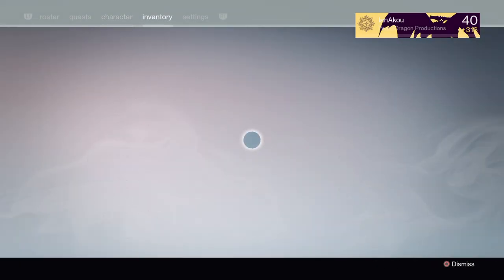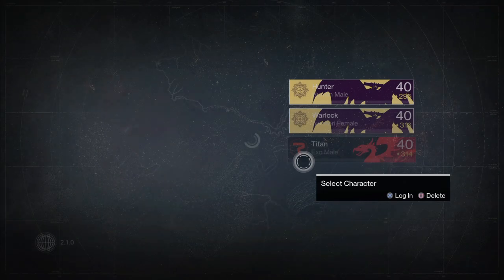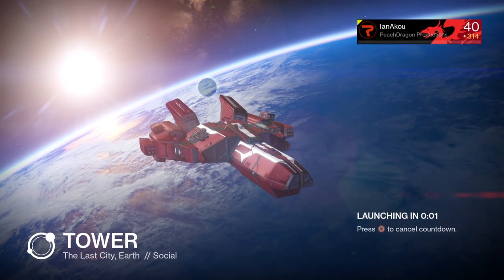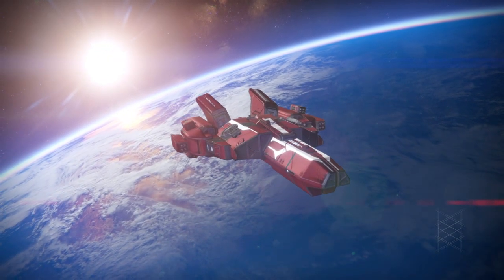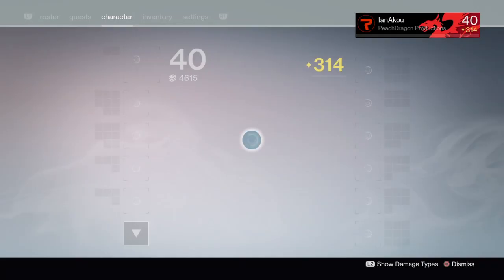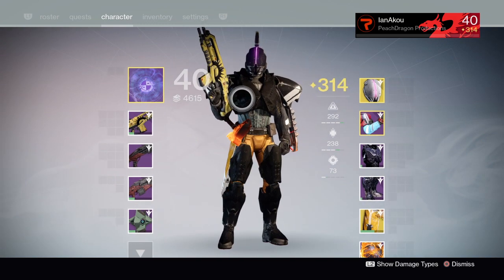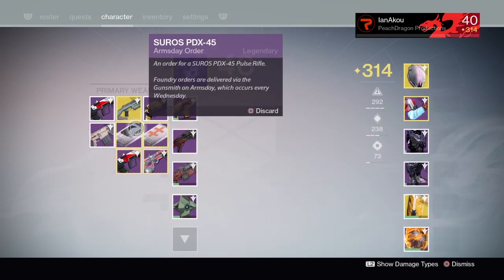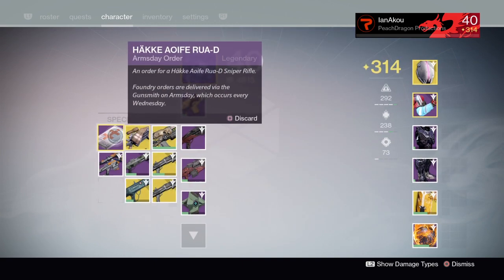Let's check out my Titan now. If you're wondering how I got the emblem, it is the new King's Fall Challenge Mode emblem, and you can pick it up from playing the King's Fall Challenge Mode Oryx fight. If you don't know how to do that, I have a video I put out yesterday on how we did it. We think it's probably the easiest strategy by far that King's Fall has had to offer yet. If I sound kind of bad, it's because I do have a little bit of a sickness, but that's not going to stop me from sharing my knowledge with you.